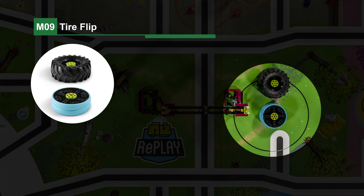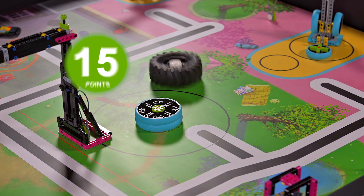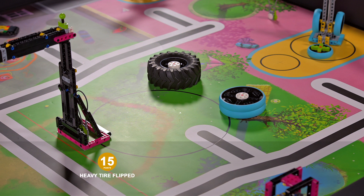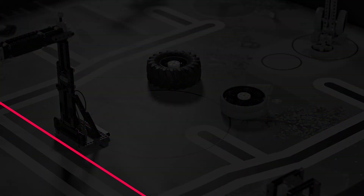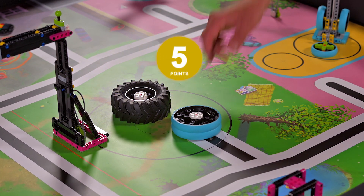Mission 9: Tire Flip. The robot flips tires white side up — the heavy black tread tire and the light blue tread tire. If the heavy tire crosses the red flip line at any time, it scores zero. The robot then moves the tires into the large target circle.